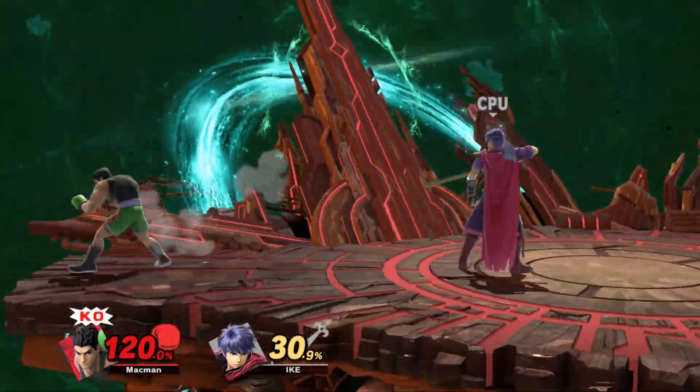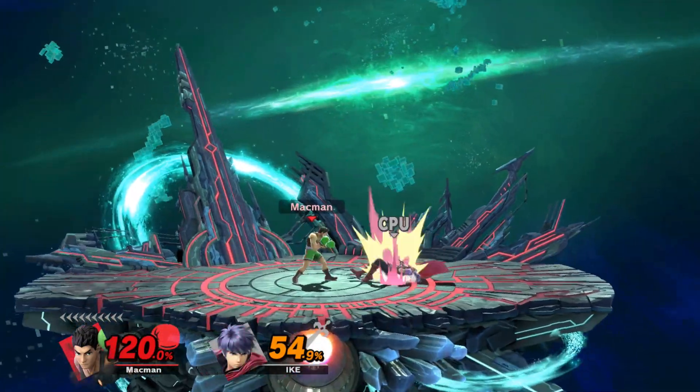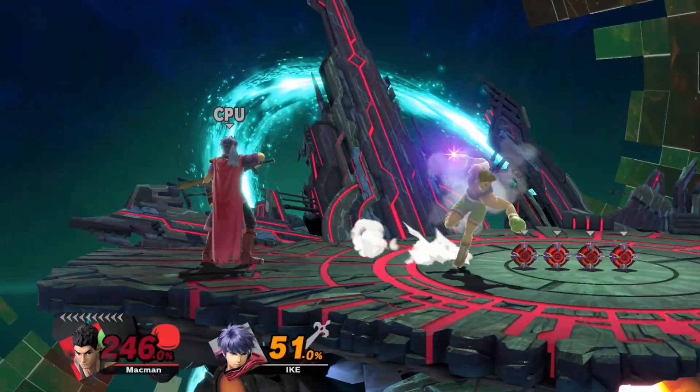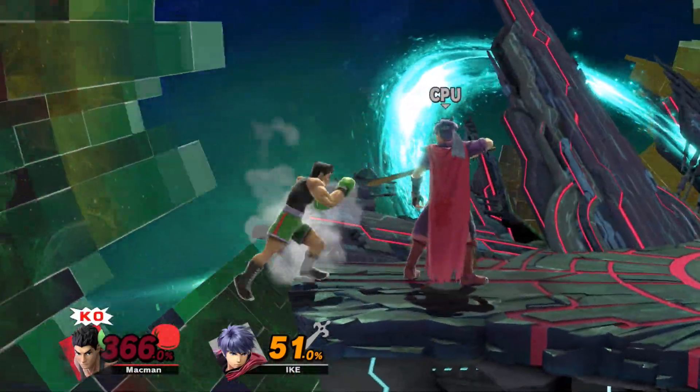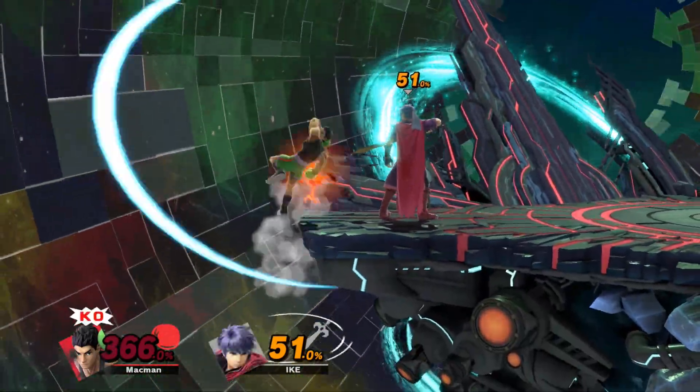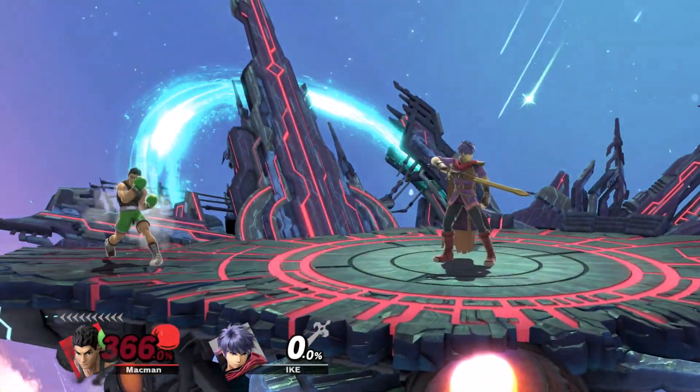For one, in the air it's much weaker and it doesn't go through shields like it does on the ground. However, just because you're knocked off stage doesn't mean KO Punch is useless. There's actually a technique that's been present since Smash 4 that allows you to get up from ledge with the full grounded power of the KO Punch.